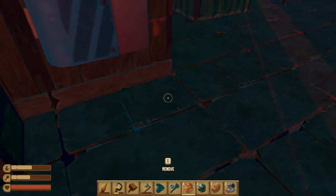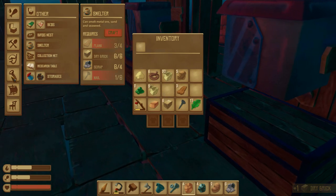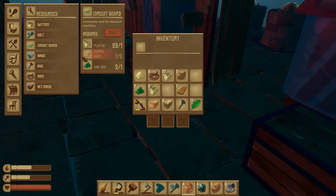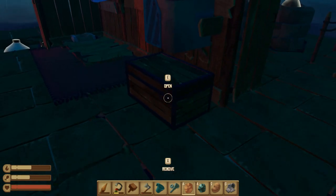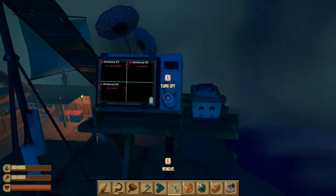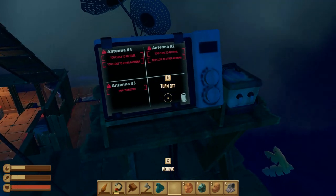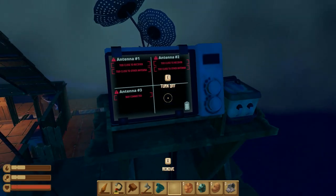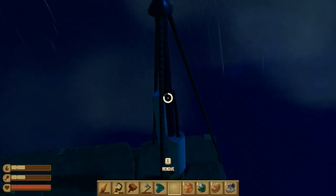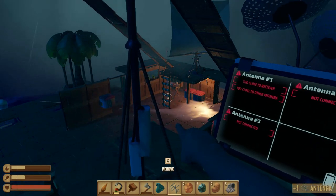Hey, I could make one more smelter finally — that requires scrap so not right now, but later we will indeed make that. One more copper ingot. Thanks, rain. We have one more antenna — let's see if this works being so close. Too close — too close to receiver, too close to antenna. Okay, that's good to know. So remove you. In fact, that would mean that the other one is also too close to receiver.